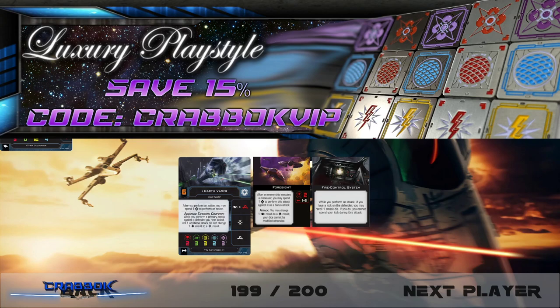I want to thank Luxury PlayStyle for sponsoring this video. Hopefully your kids got you some amazing tokens for X-Wing — you can do that at LuxuryPlayStyle.com. Use code CRABOKVIP to save 15% and get some amazing full metal tokens. They have a variety of finishes and you can customize your order, add individual tokens — shields, force tokens, charge tokens. They've also got Focus, Evade, and Calculate, with more coming all the time. So be sure to check out LuxuryPlayStyle.com.